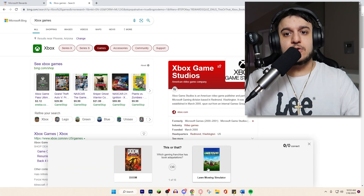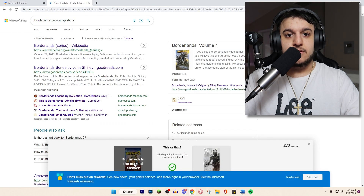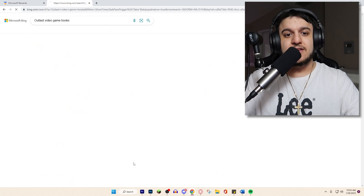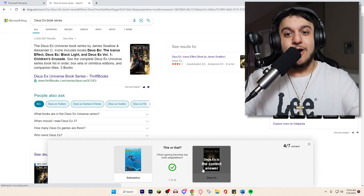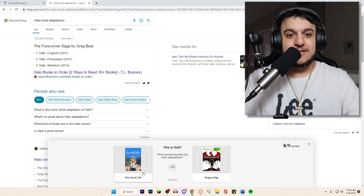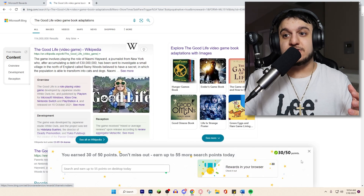Now we can do This or That for 50 points. Let's do that one. Doom or Lawn Mowing Simulator? I'll choose Doom — Doom is the correct answer. Borderlands or Mortar Shell? Borderlands is obviously way better. Outlast or Assassin's Creed? I'll say Outlast — that's the wrong answer, Deus Ex. I got that one right though. Good Life or Dragon's? I'll go Good Life — wrong answer. So I got 30 out of 50 points.